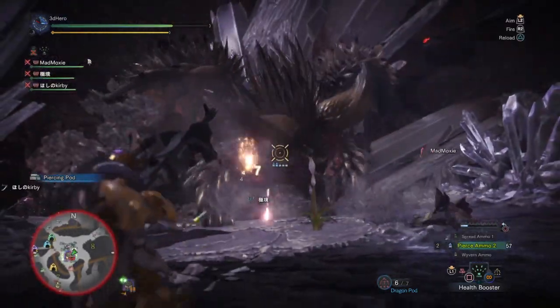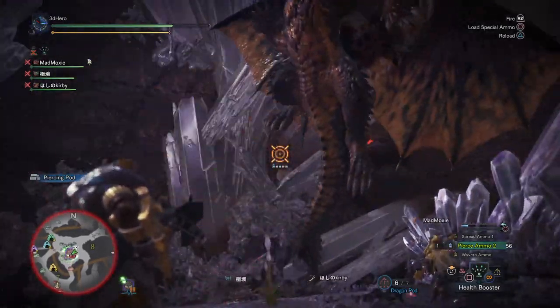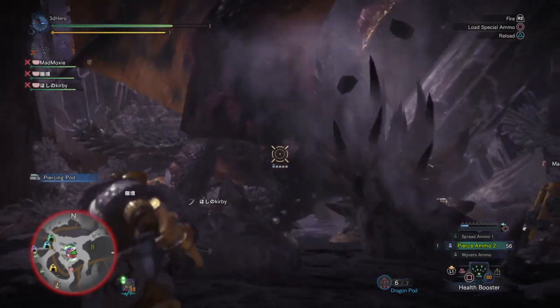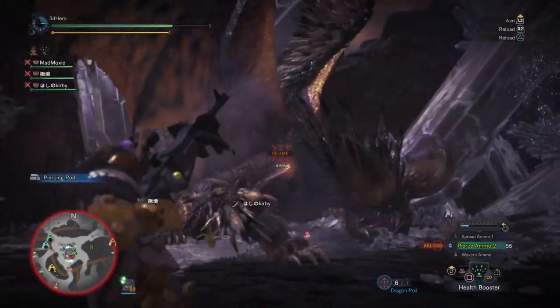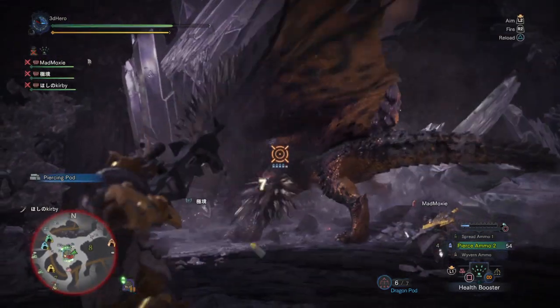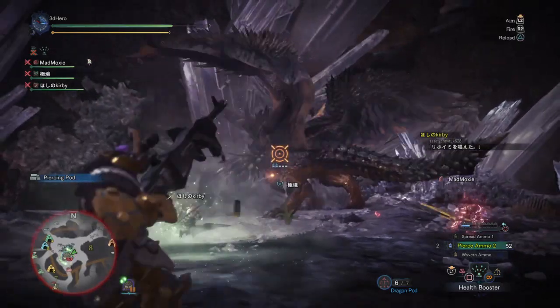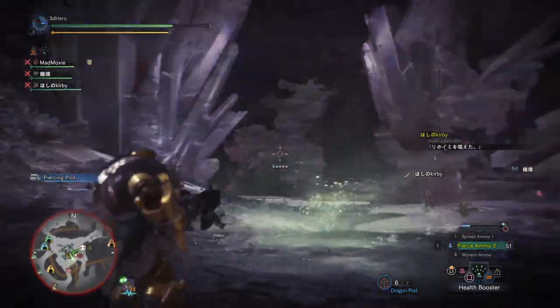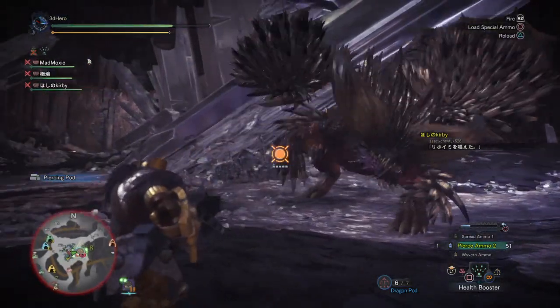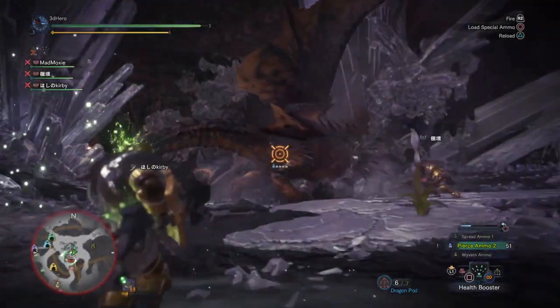The general gist of the build is to focus on increasing your survivability and team survivability by at least 100%, by preventing you from being one-shotted by known tempered monsters — such as Nojente's dive bomb attack, or Black Diablo's unexpected charge attacks, etc. With this setup, you can prevent such attacks, but also fight back with your heavy bow gun of your choosing and be a real team survivor — or player, or whatever you want to go with.